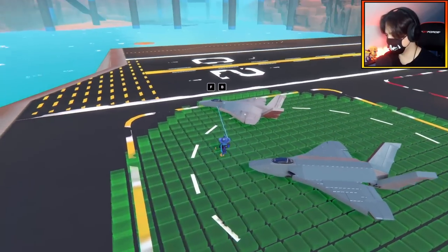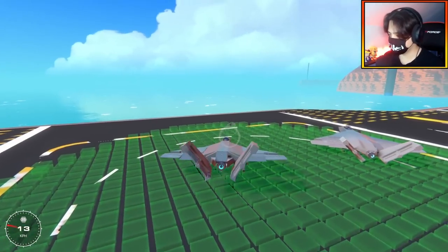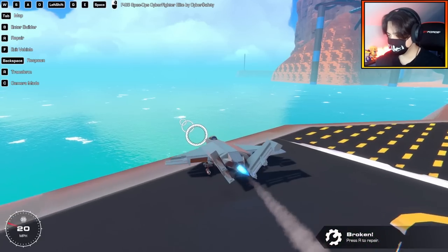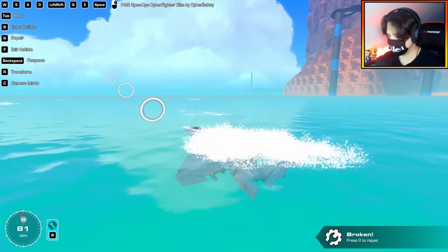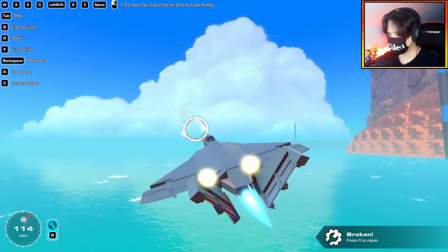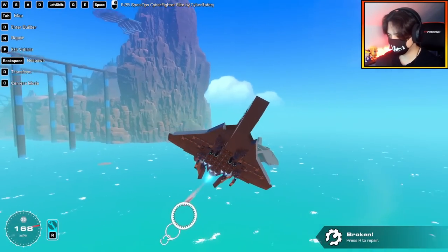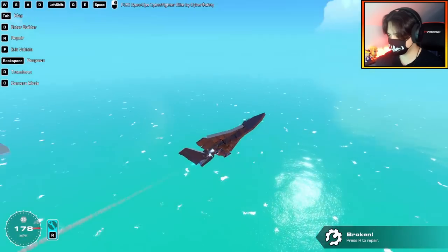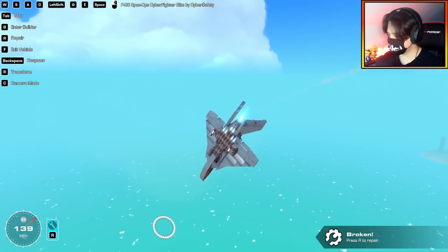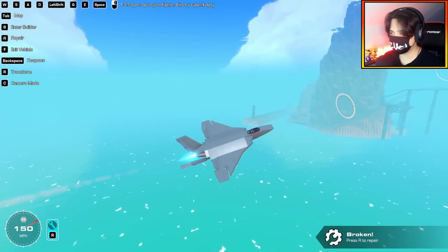I'll pull out my original one and you can see, just by watching the video, he's done a pretty good job at replicating this build — I'm pretty impressed. Let's try it out. Shift is the booster, space is the rest of the controls. You can aim the weapons back — that's a very interesting concept! This is a pretty cool jet, very accurate to my build.